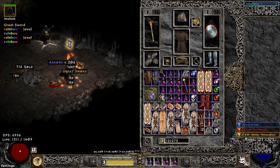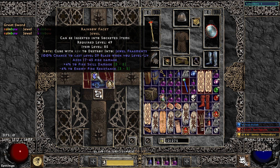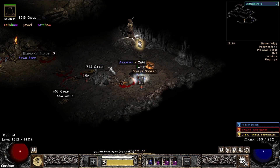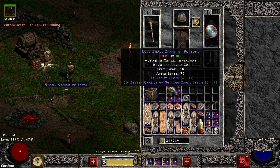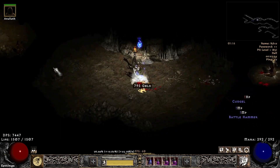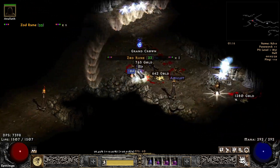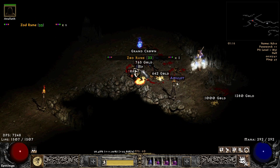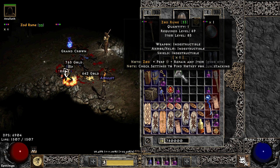Here we have a Rainbow Facet from the Pit — a 4/4 fire facet. Also a nice charm: fire res and 3 MF. And here it is, just watch it — a Zod rune! Wow. Leveling in hell just before completing the game... wow. I could not expect anything like this.